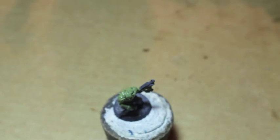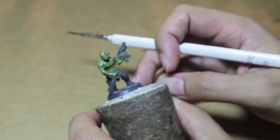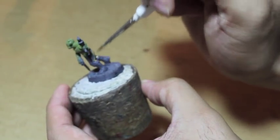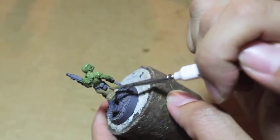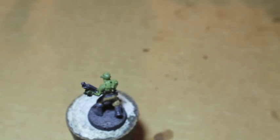Now what we're going to do is paint the pants in a dark brown to emphasize the plague, the dirty plague. So we're going to use Steel Legion Drab, just painting the pants. If you've been following my Chaos Cultist in the Nurgle scheme, then this guy will fit right in.